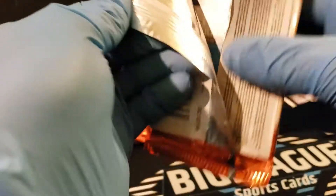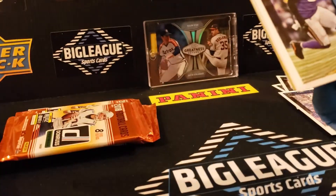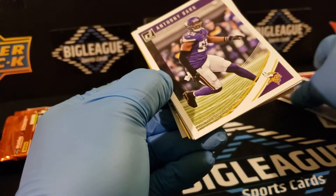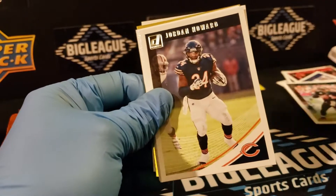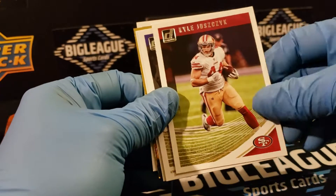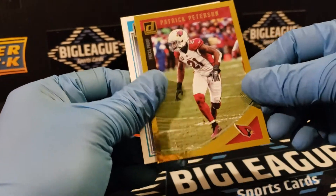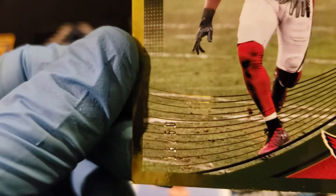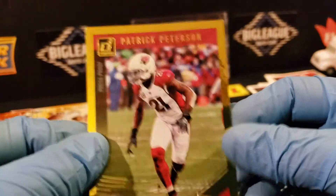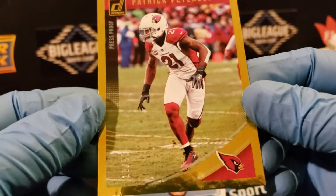We've got a big card in here — be careful. I'm trying to figure out the pattern. 1-8 a rookie. Ooh, we've got a gold coming up! Look at that — Patrick Peterson, Gold, out of 50. I don't think I've actually pulled one of these before. Very nice.